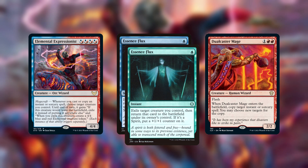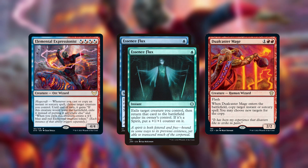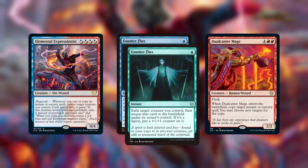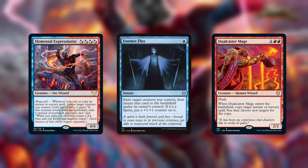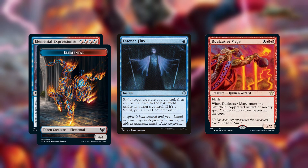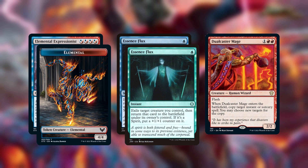Because we copied a spell, Elemental Expressionist will trigger, so we can make his ability also target the Dual Caster Mage. Now we can let the Essence Flux copy resolve, so we exile the Dual Caster Mage and bring him back. This will make a 4/4, and when the Dual Caster Mage comes back we can make a copy of the original Essence Flux again since it's still on the stack, and then repeat this loop for infinite 4/4s.